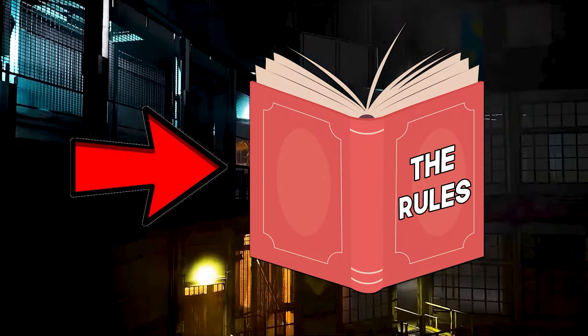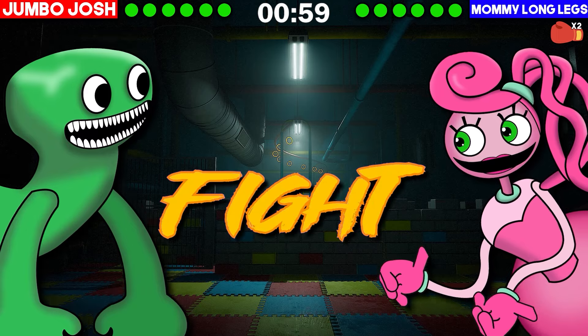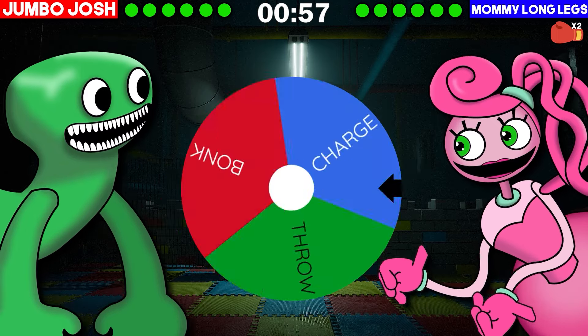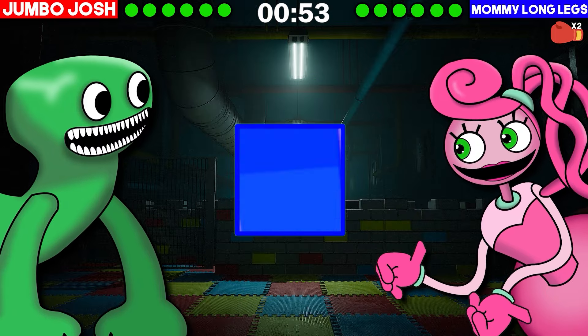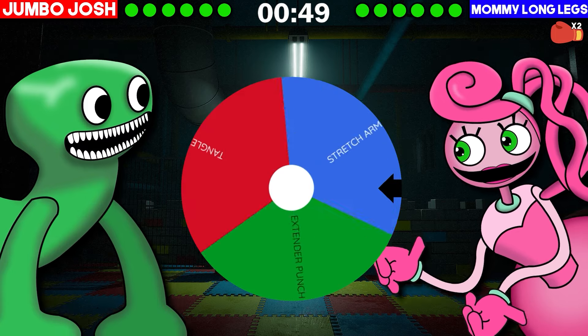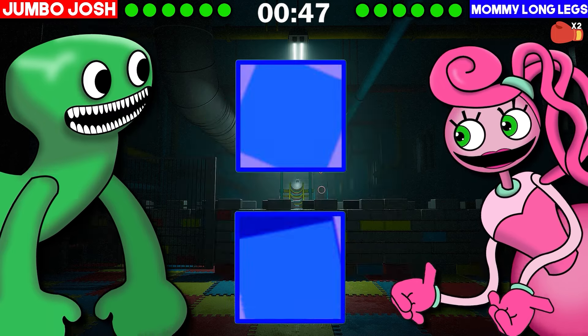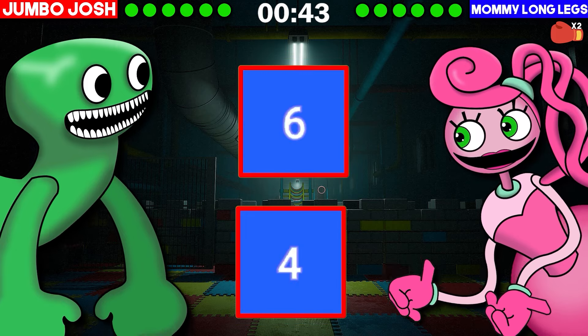Also remember, if you're new here, check out the rules for the fight in the description down below. Okay, round 1. Jumbo makes the first attack and he gets Bonk — he gets the attack, but Mummy blocks it. She counter-attacks with Stretch Arm, makes both the attacks, and Jumbo blocks both.